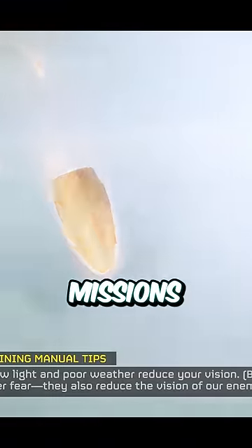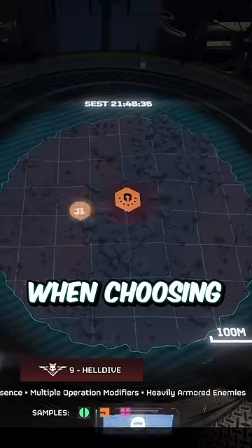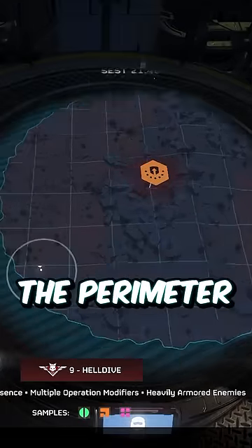They're labeled as 40-minute missions, but when you drop in and play they're actually only 15 minutes. When choosing your landing locations, instead of landing directly on the objective, land anywhere on the perimeter.